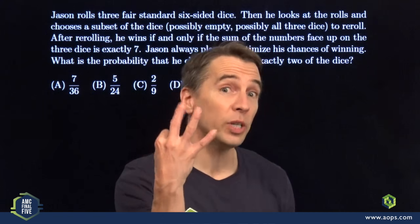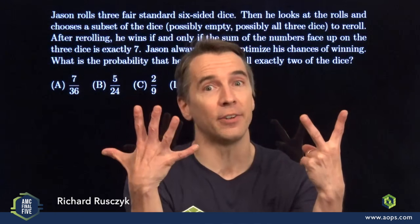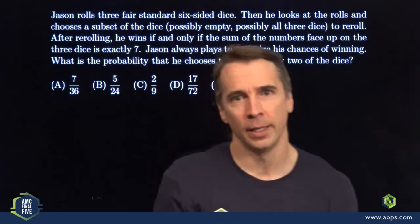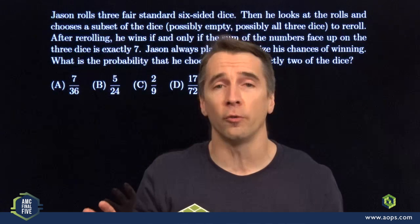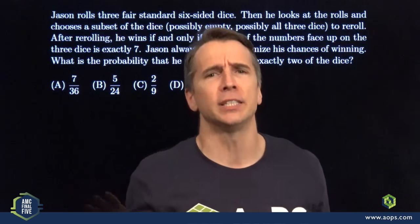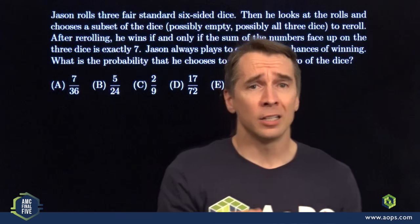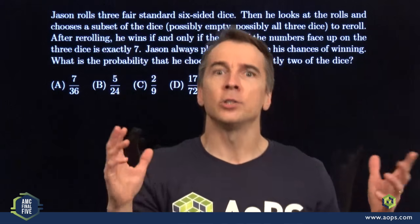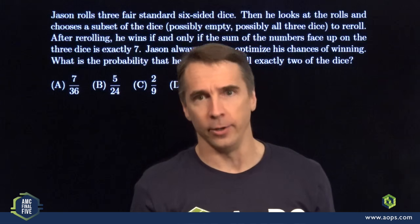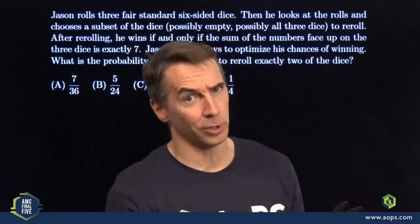Jason's playing a game where he rolls three fair six-sided dice and he's trying to get a total of seven. If he doesn't get a seven then he gets to call a do-over and re-roll as many of the dice as he wants — he can pick up one, pick up two, or pick up all three, roll again, and try to get the three dice to total seven and then he'll win.